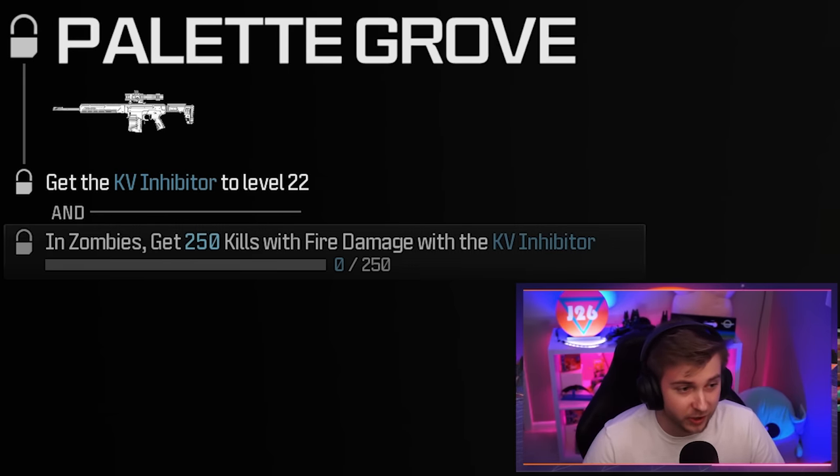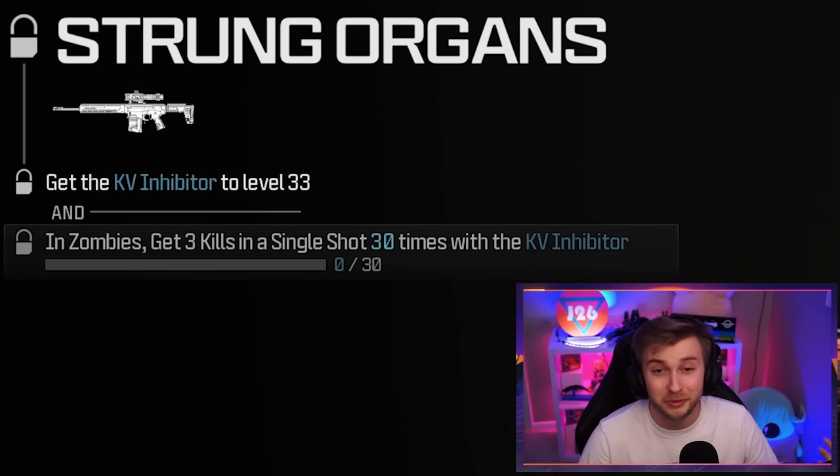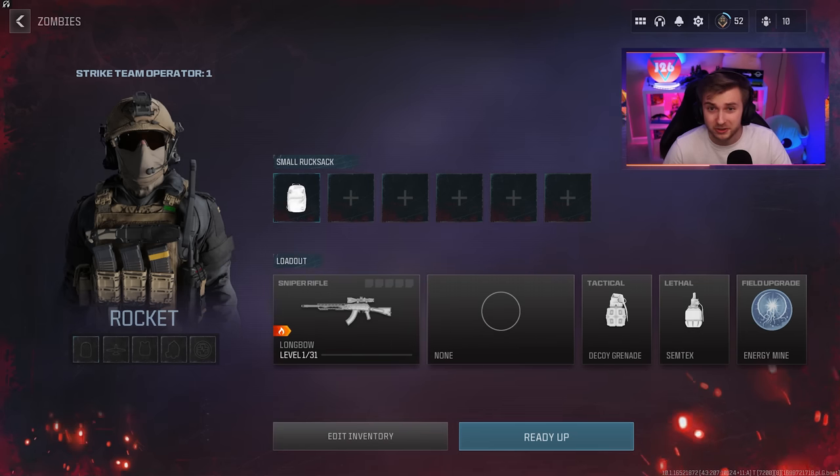Then we need to kill five mimics with it. Then we need to get 250 kills with fire damage, just like our previous snipers — we need to find another napalm burst ammo mod. And then we need to get three kills in a single shot 30 times, so we need to be collating some zombies today. The golden enigma and the Zircon Scale challenge is going to be the same as the last one. But we got a lot to get done, so let's go ahead and hop in.